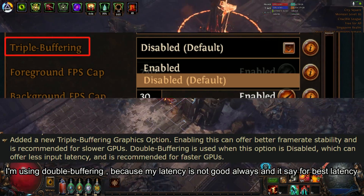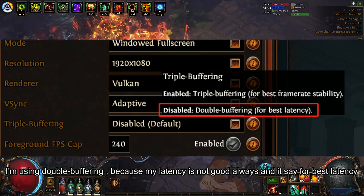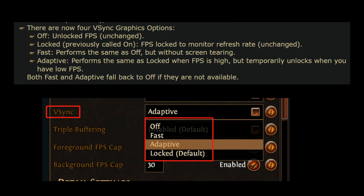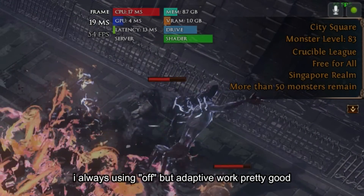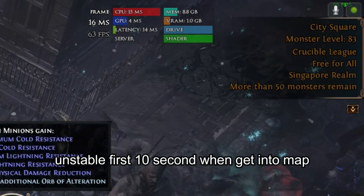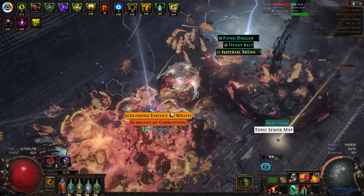They added something like triple buffering and double buffering. I'm now using double buffering because my latency is not always stable, and it says it's best for latency. I tried both triple and double but I cannot tell the difference for now. They also added two more options for VSync — now we have off, lock, fast, and adaptive. I was always using off before, but I tried adaptive today because the game recommended it, and it's actually working well. Here is the gameplay with adaptive. When I got into the map I saw Delirium — I thought it would lag a lot, but it wasn't. It's smoother than I thought. So I will keep VSync as adaptive for now.